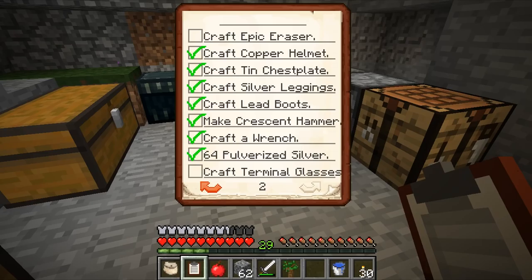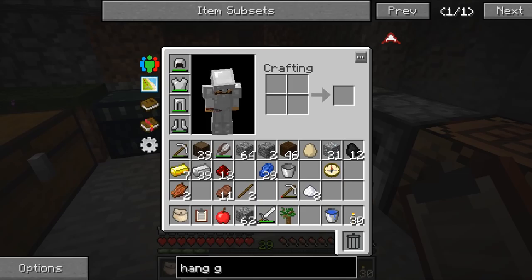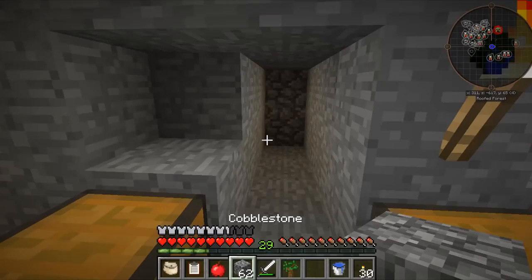And then we can craft - boop, boop, and boop - and there we go, we have our very own hand glider! Can we actually use it like a proper hand glider? I don't know. Anyway, we're going to put that in here because we don't need it right now. Boom, and that's beautiful - so that's another thing we can take off the list now.